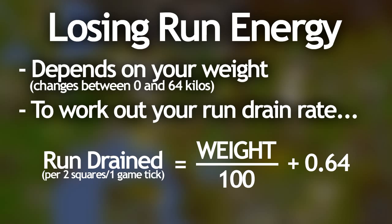Run energy drains at different rates between zero kilograms and sixty-four kilograms. Negative weight is the same as zero, and if you weigh above sixty-four kilos it's treated the same as sixty-four. The formula for drain rate is: weight divided by one hundred, plus zero point six four — that gives you the percent of run energy lost per two squares run. At sixty-four kilos that's one point two eight percent per two squares; at zero kilos it's zero point six four, which is half the rate.